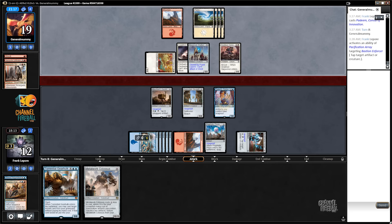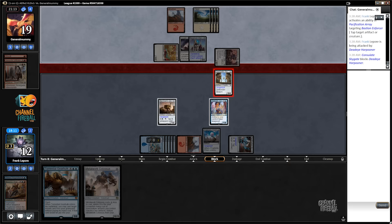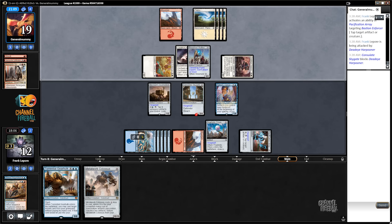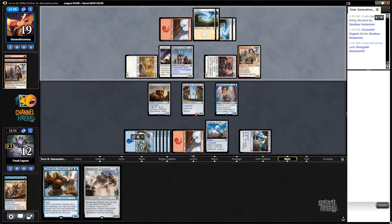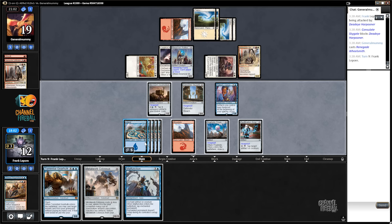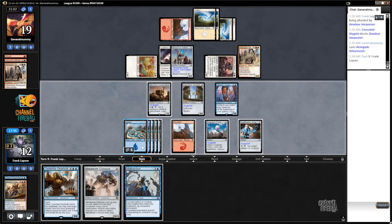Alright, we'll block with the wall, I guess. If you want to use a pump spell on a 0/4, you're more than welcome to. Malfunction — it makes the dude unable to block. But I'm not sure we care. Five, six, seven, eight, nine — we're two mana away.